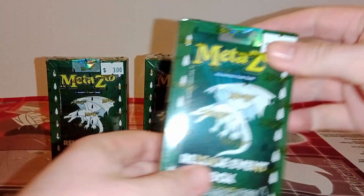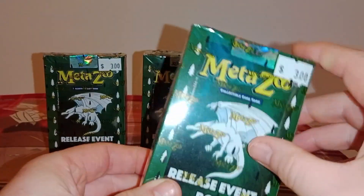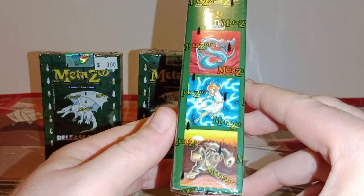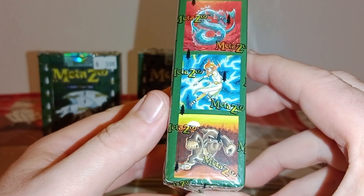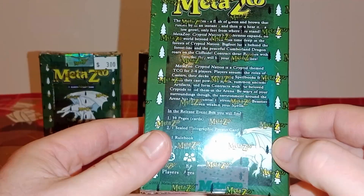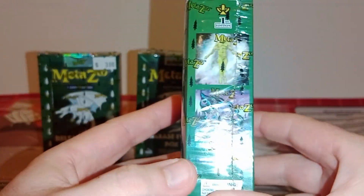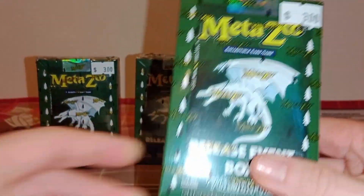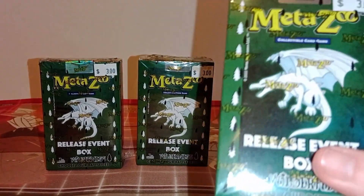So these are release event boxes. The packaging feels very, very flimsy — very, very crappy cardboard. Shows you a bit of the art on the side, nothing that really strikes me as great. There's a bit of text we'll look at more when we open it. This is pretty much a dud set from what I understand — first edition two. And I don't think MetaZoo is doing particularly well in the grand scheme of things.